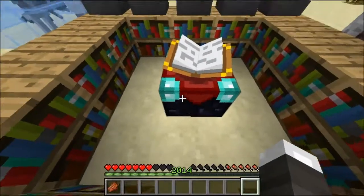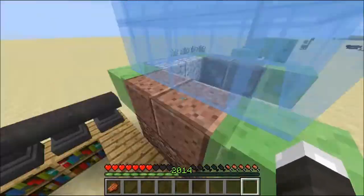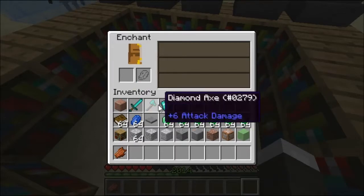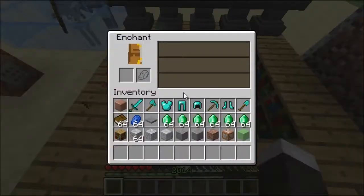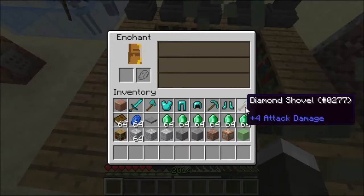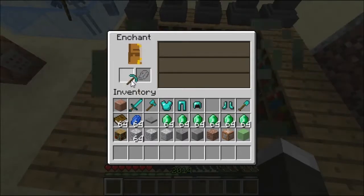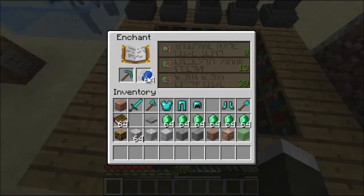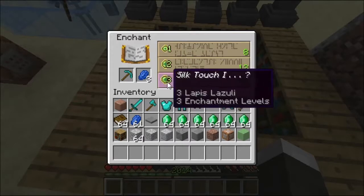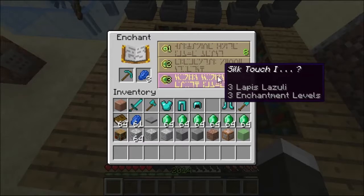Enchanting got a pretty revamped overhaul — it's much better and much more abusable if you want to farm. Here's how enchanting worked before: you put an item in the slot, it would cost 30 levels, and you'd get something 100% random. But now in the snapshot, you need 30 levels to unlock that top trade, and you also need Lapis, and that unlocks all three trades at the same time. Instead of losing all 30 levels, it'll only use three — because it says three right here. And you get previewed to what you're going to get.